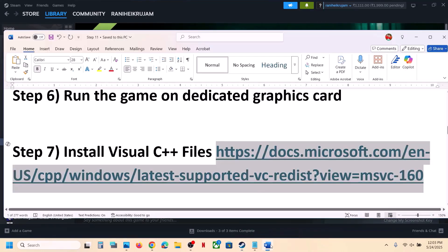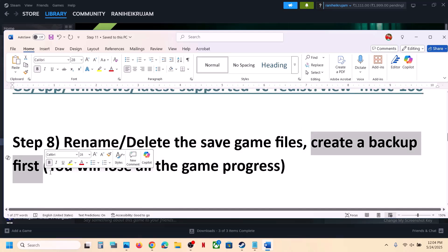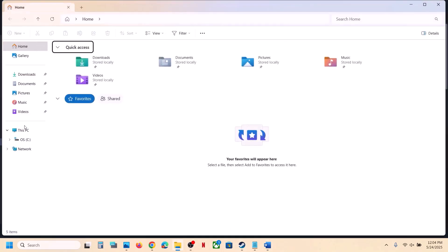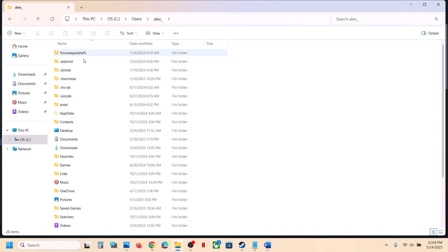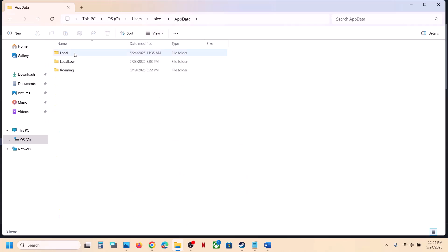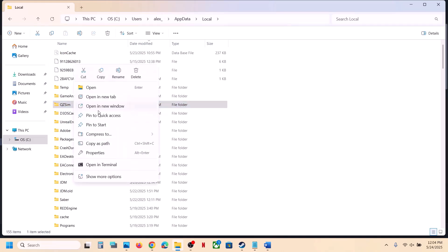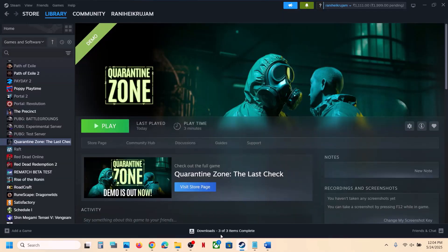Still not working? The next step is to rename or delete the game save files, but create a backup first because you will lose all game progress. Go to This PC, open the C drive, open the Users folder, open your username folder, then open AppData. If you don't see AppData, go to View and enable Show Hidden Items. Open the Local folder and you will see the game's save folder (e.g., a folder named after the game). Right-click it and rename it by adding .old to the name.